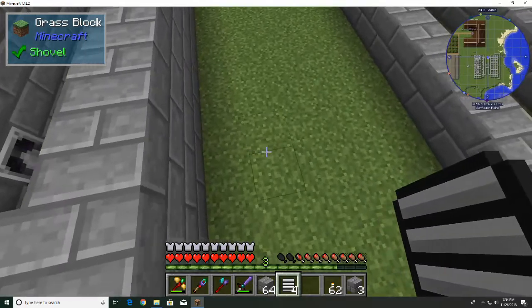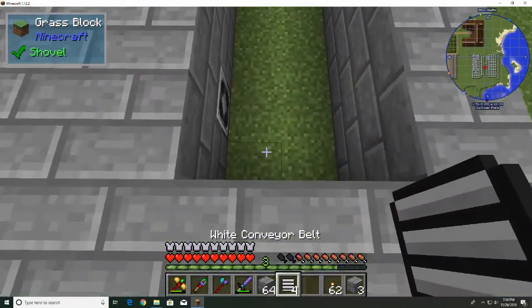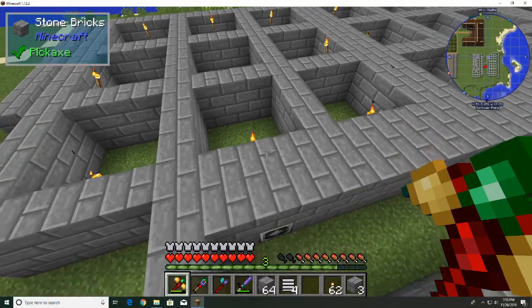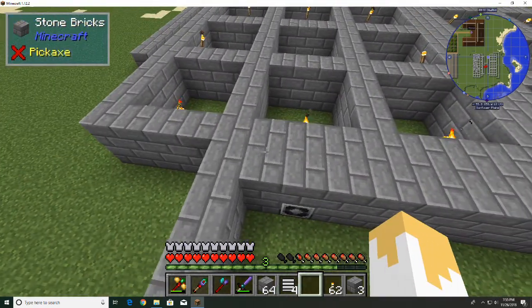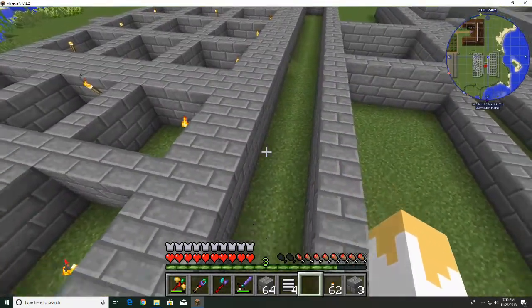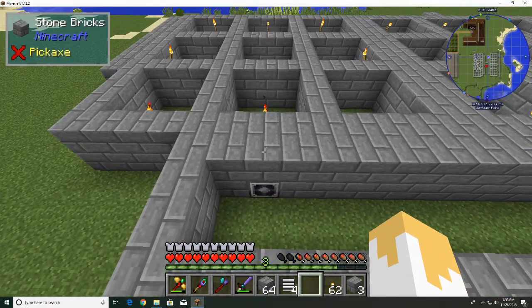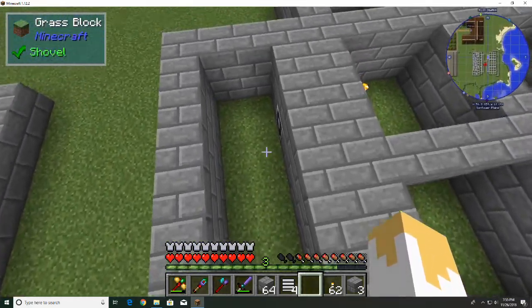So conveyor belts point in the direction you're looking when you place them — that's how they're going to be set up. Any baby cows that come here will be transported over. Now, in Mine Factory Reloaded — which Industrial Foregoing is based on — they dealt with baby cow mechanics well, because baby animals will try to travel back to be with their parents. So if gold cows make a baby and it gets pulled over here, that baby cow is going to immediately head back toward mom and dad. If the conveyor belts aren't designed properly, the baby will fight them.